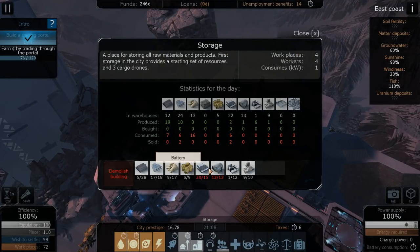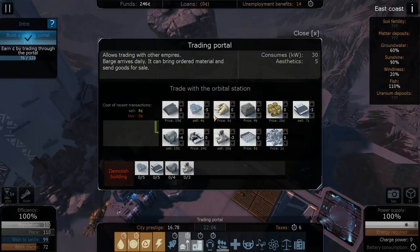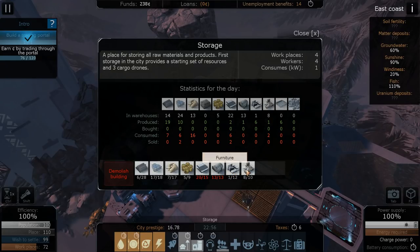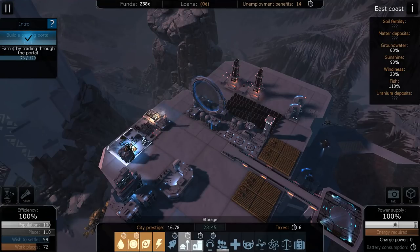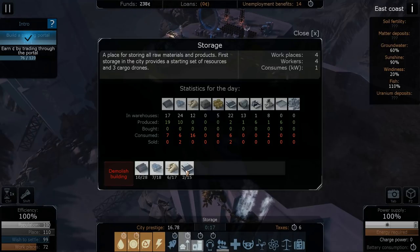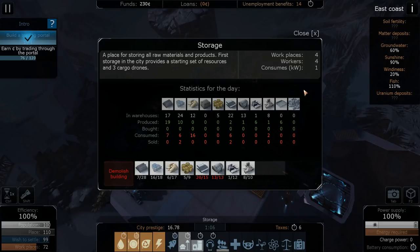We got batteries we can sell more of, and we can sell more engines. Let's sell batteries and engines. We'll sell like a bunch of batteries and then one more engine here. I just don't want to find ourselves short on anything. Let's sell another thing of furniture as well. Are we still selling furniture? We are, and we're not even producing that. We have a ton of batteries and we could always sell more. Just trying to find a way to make that money we need to get this objective done.